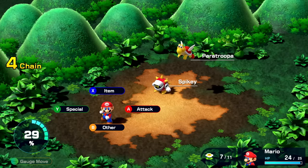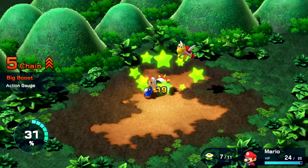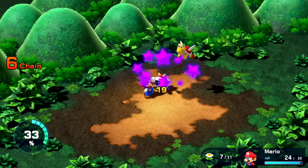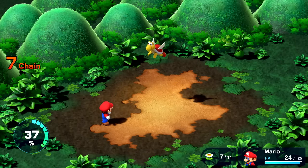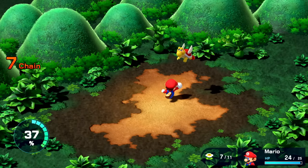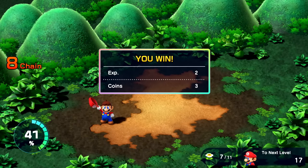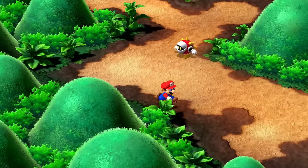These are the Spiky and the Paratroopa. I think I'll try just attacking the Spiky — that wasn't so bad. And then I get to attack again. I want to knock out the Spiky before they can attack us at all. Always getting that perfect block for that one for some reason. We win that — get some extra experience and stuff.